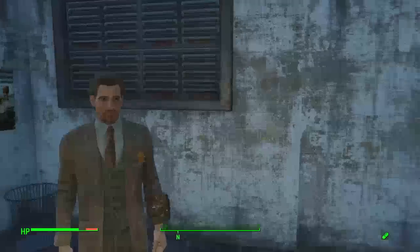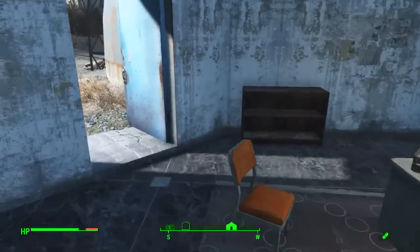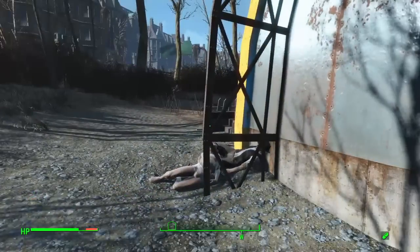Hi there, my name is Brother Clark. I'm the brother of Brother Thomas. We're brothers. I'm so glad you could join us on today's tour. Did you bring all your valuables with you? So today, I will be listing five secret enemies in Fallout 4. Let's go find them, shall we?